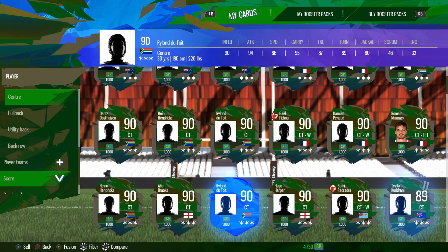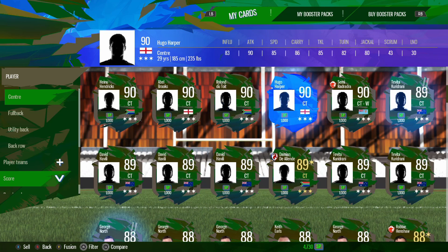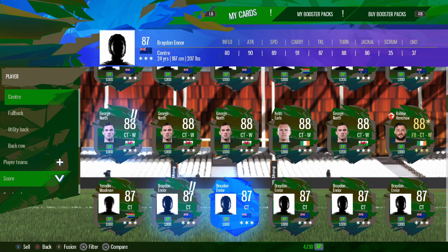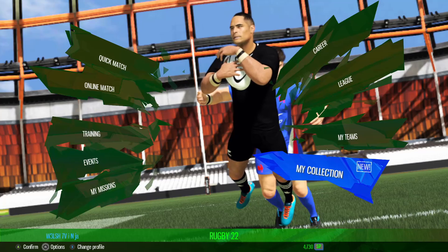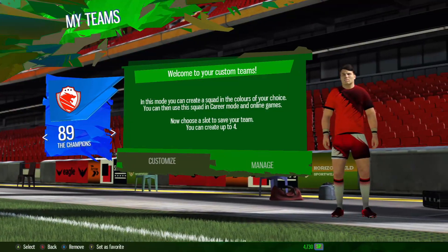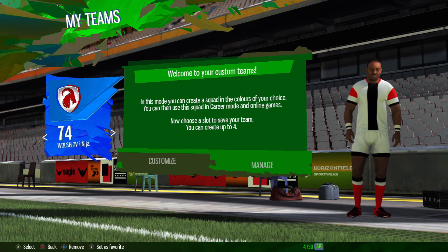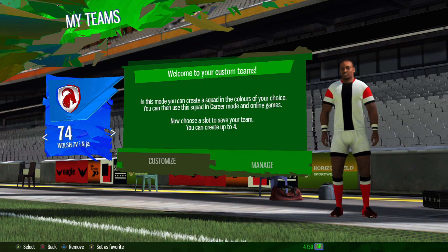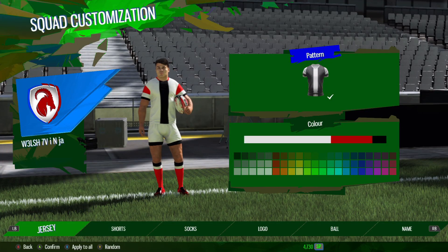In terms of centers, the Springboks centers nowadays are D'Alende and Lukhanyo Am. I do have a D'Alende card already in one of my squads. I'll need to find if I have a Lukhanyo Am. And after going through my stack of Antoine Dupont cards, I do have Herschel Jantjies as well. I've got a nice little skeleton here, so let's go into the teams and pick one to customize.